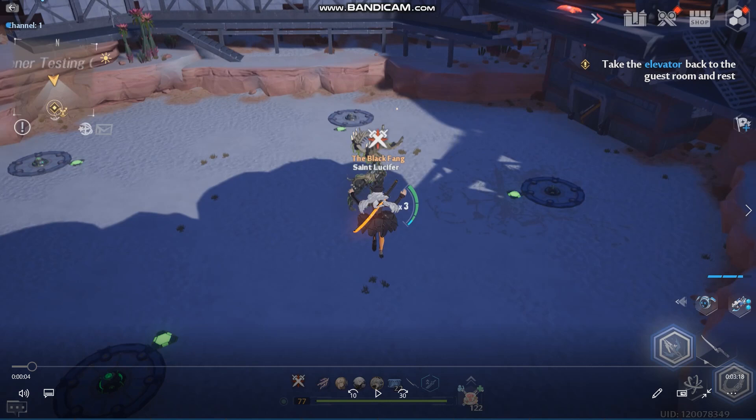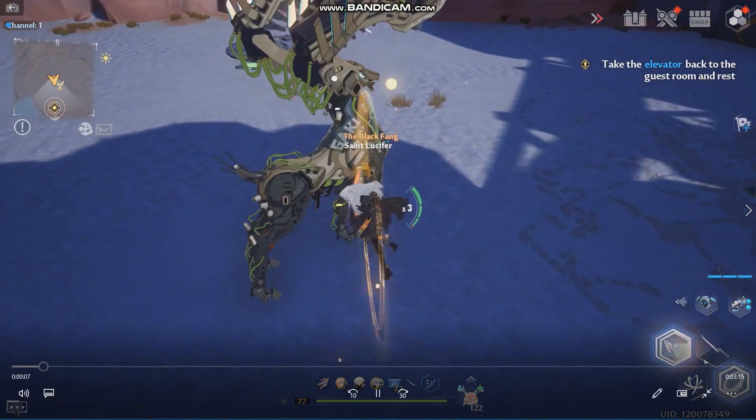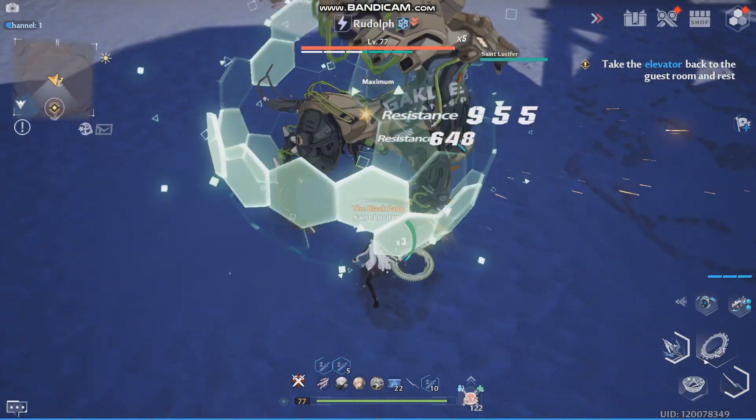This boss is treated mainly as a joke compared to Magma due to how much easier Magma is seen to fight. But as you learn Rudolph and his mechanics more, in comparison to Magma, I find Rudolph to be a much harder boss fight — because even if you know what's coming, it doesn't mean you'll have the time to react to it. So while he does less damage per attack, his damage will stick more often due to how much easier he can hit you.